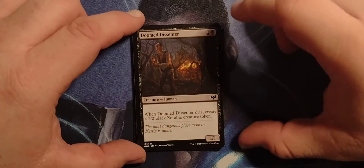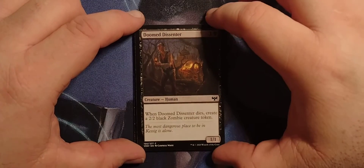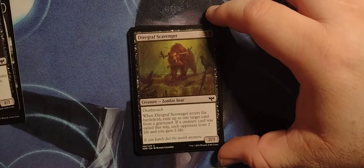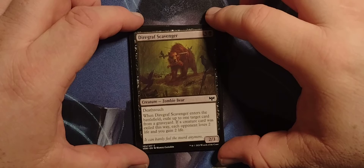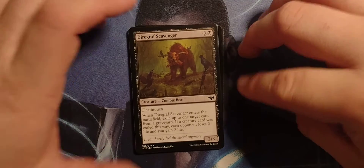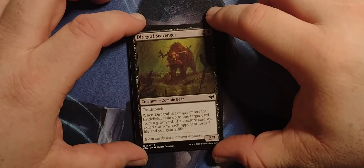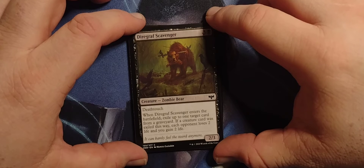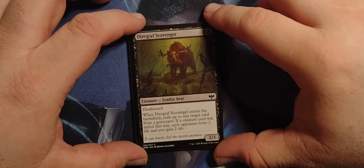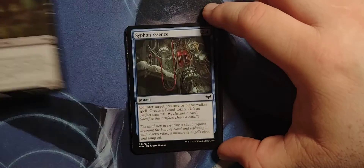We've got Doomed Dissenter: 1 and a black human with 1-1. When Doomed Dissenter dies, create a 2-2 black zombie creature token. Diagraph Scavenger — a 3 black zombie bear, a zom-bear — 2-3 with death touch. When Diagraph Scavenger enters the battlefield, exile up to 1 target card from a library. If a creature card was exiled this way, each opponent loses 2 life and you gain 2 life. That's pretty good.